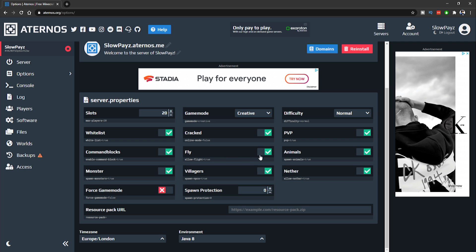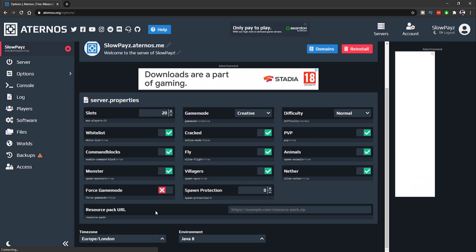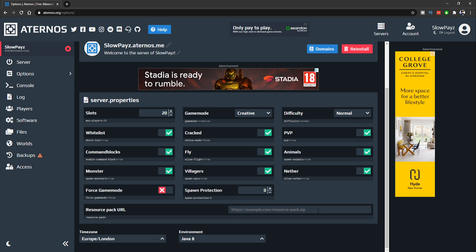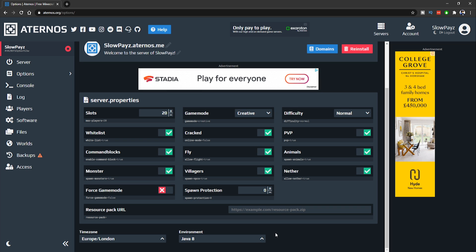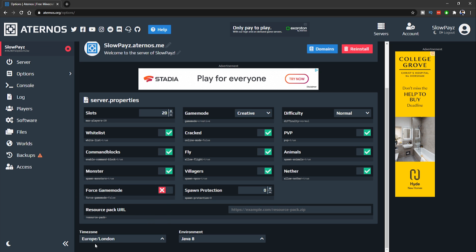You can enable fly so people can fly around, and you can turn on command blocks if you want to use them. If you want to add a Minecraft texture pack to your server so players are required to download it, just put the link in here. You can also choose your Java version — Java 8 or Java 11. I'll keep mine on the recommended one marked with a star. You can also change your timezone — I've got mine set to London.